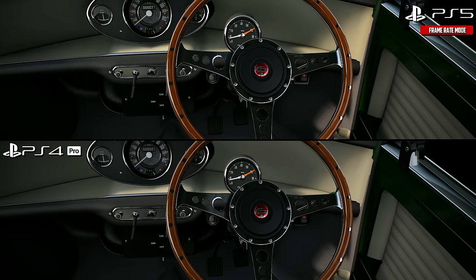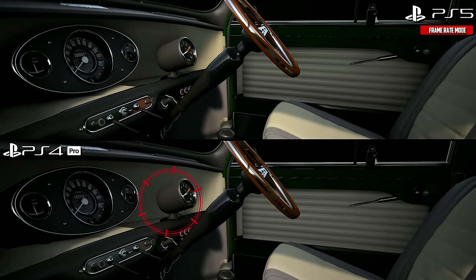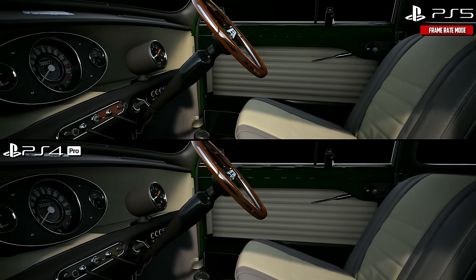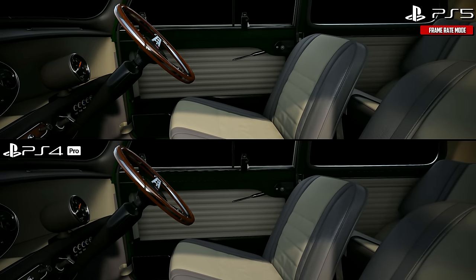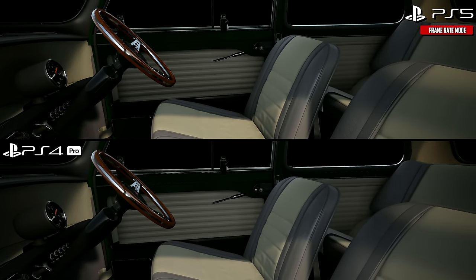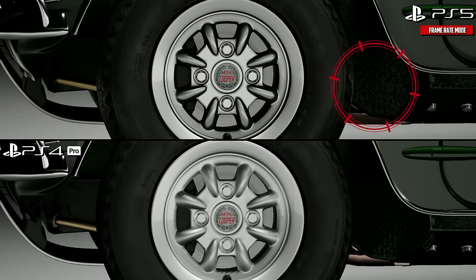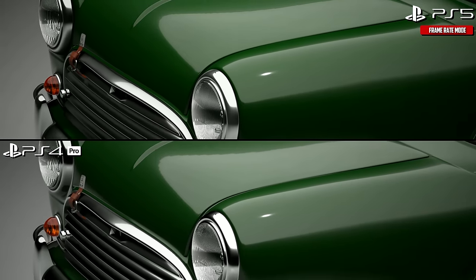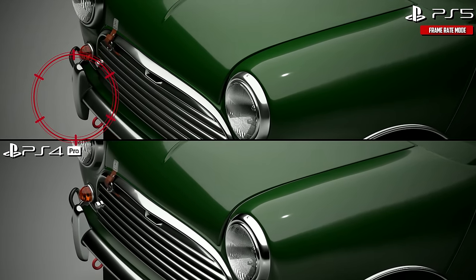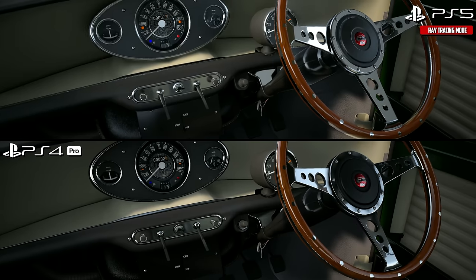What else is the PS5 bringing to the party? In frame rate mode it offers much higher resolution, much better ambient occlusion and shadow quality, much better materials and texture details, and overall higher resolution on screen space reflections, shading quality — everything is ramped up to another level over the Pro. Hard to spot, but zoomed in you can see those dithering elements on the wheel, the detail of the alloy itself, and the shelf shadow and occlusion on the calipers. You get higher quality texture details and much better reflections on materials, even in the frame rate mode. The matte metal look on the Mini on the Pro becomes a reflective surface using screen space reflections on the PS5, which looks much more accurate.